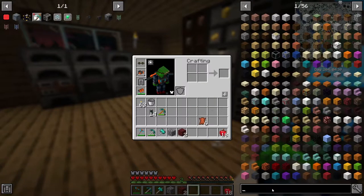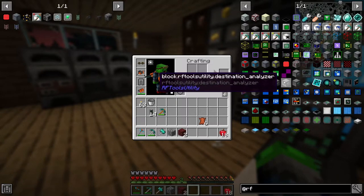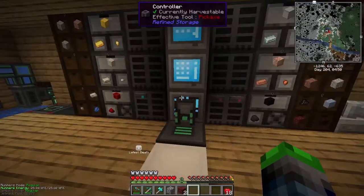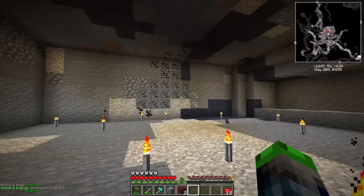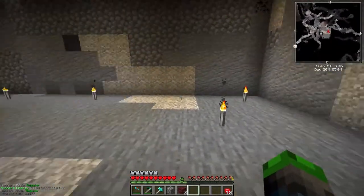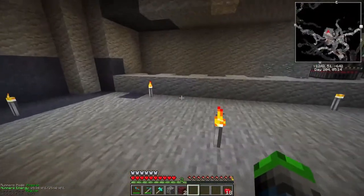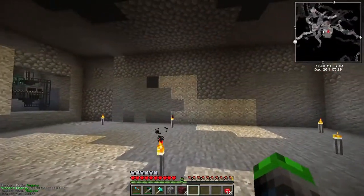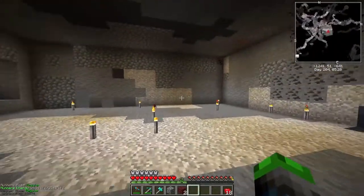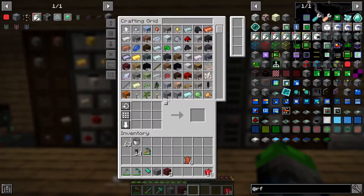In this mod pack we do have a thing called RF Tools which will allow us to create dimensions kind of like the nether — these can be like overworld simulations, and we can set up our quarry there. That is going to be our goal for the next few episodes: to set up our own dimension and make our own quarry dimension. It's going to be legit. I'm thinking about how I want to set this room up — I'm going to mirror it on this side and then have it open up into the middle so we can have a lot more stuff here. Quartz — we're still at 181, it's just extremely slow. We'll work on fixing that.